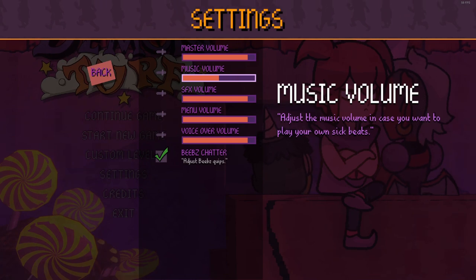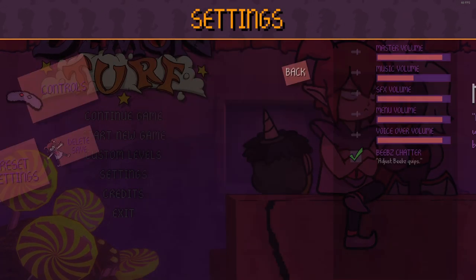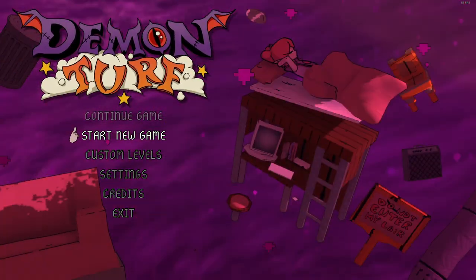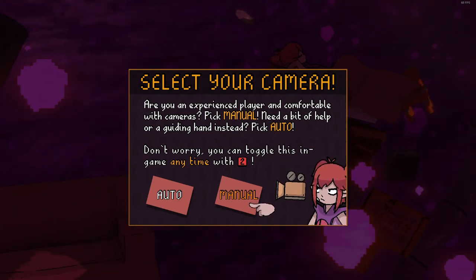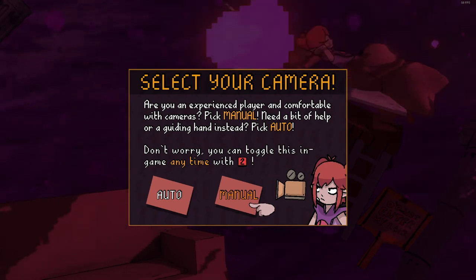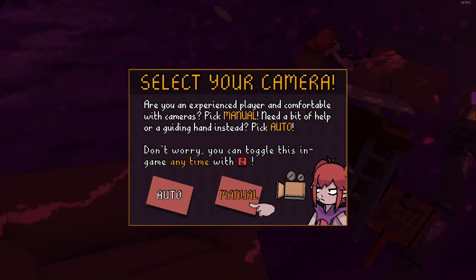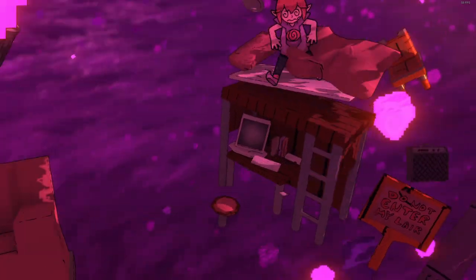Let's go to settings, audio — yes, let's turn that music volume down. Come on, let me adjust that. There's Biebs, what a chatterbox. Not during gameplay — oh right, okay, fair enough. Let's start a new game. Select your campaign. Select your camera: if you're an experienced player and comfortable with cameras, pick manual; if you need a bit of help, pick auto. Sure, let's go with auto.